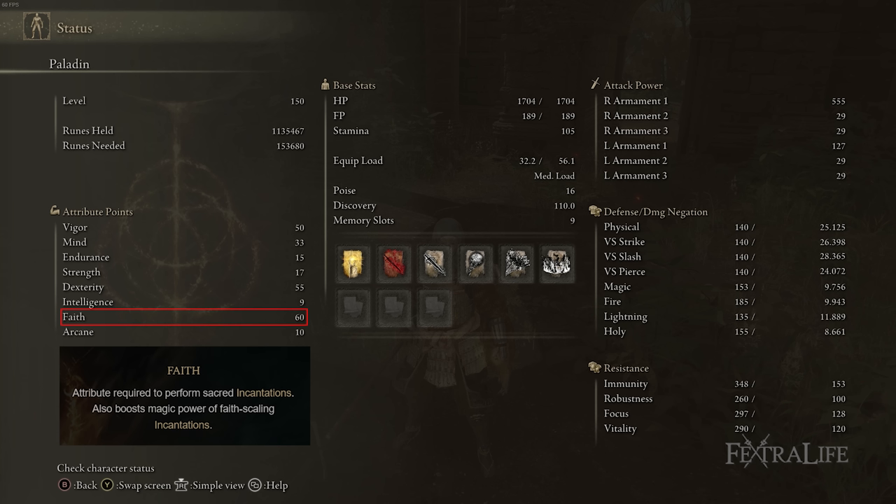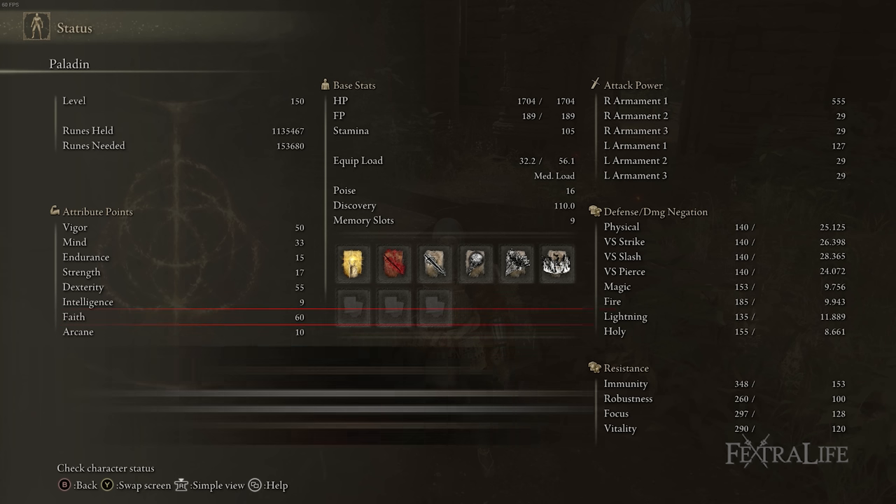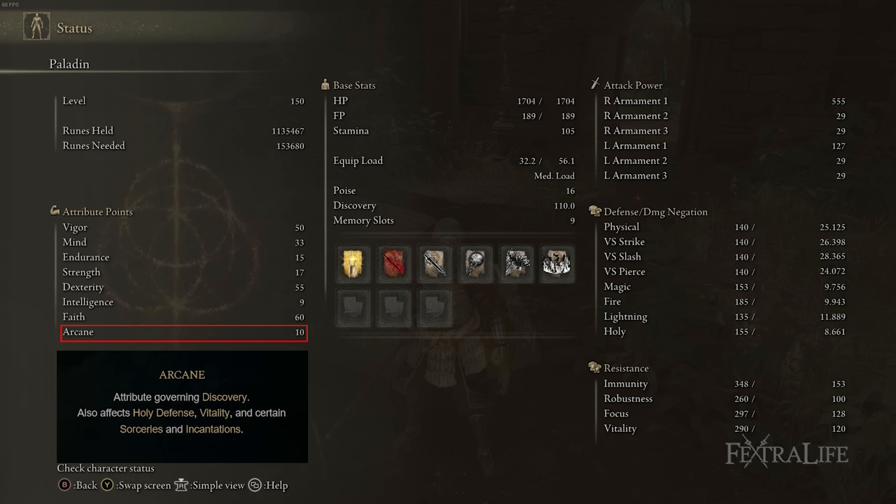60 Faith is there to increase the effectiveness of your incantations — Blackflame, Scouring Blackflame, Blackflame Ritual — and to increase the damage of both Blackflame Blade and Bloodflame Blade. If you go much lower, you won't really use the spells much besides the buffs because their damage won't hit hard enough. In fact, more Faith would be better in this build. So at higher levels, I would consider increasing Faith up to 80 first before bringing up Dexterity. Lastly, Arcane needs to be at 10 for Bloodflame Blade. We're not using a seal with Arcane Scaling, so increasing Arcane won't increase the blood buildup from Bloodflame Blade, and there isn't really a need for it beyond the requirement.